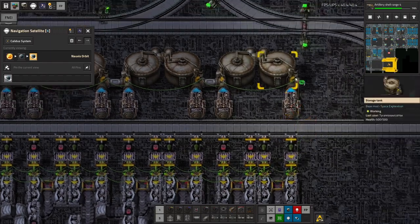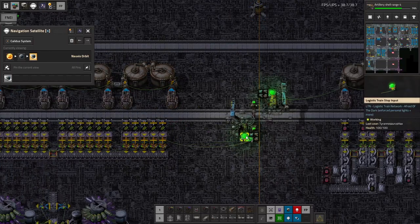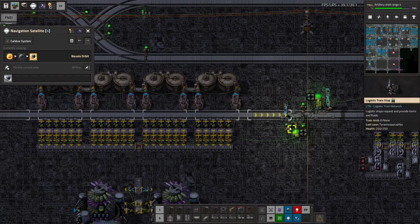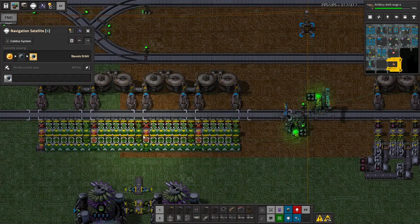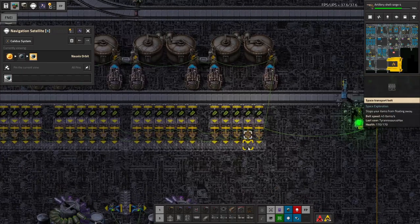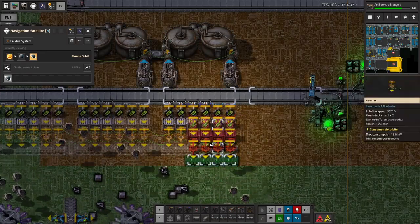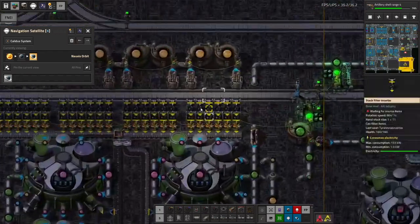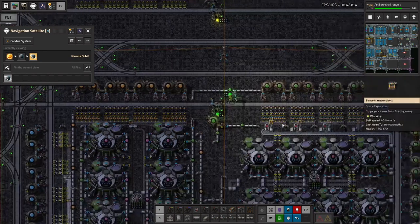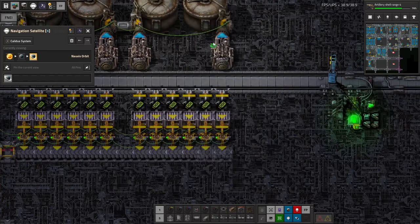We need to connect all of these together, and we also need to tell LTN what's in these stations — in the chests rather. That doesn't look right — where's the train? This is one tile off. There's something missing — this one's only five. I must have just missed it by one tile when I copied this earlier.